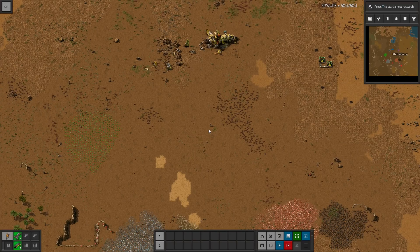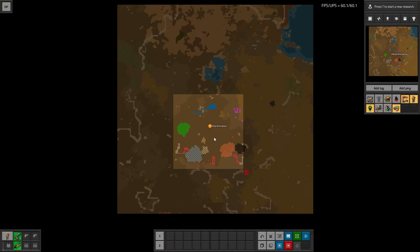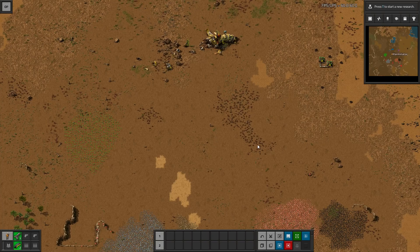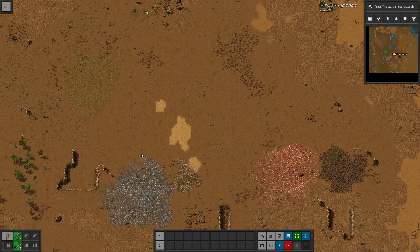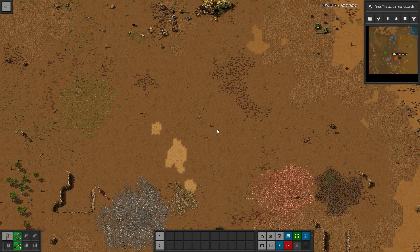Hello and welcome to another Factorio mod Spotlight. I'm Exterminator and thank you so much for joining me. Today we are covering the Outpost Planner mod. I may have done this one quite a long time ago or a similar mod, but either way, this one has been updated for 1.1 pretty recently, with a few quality of life features added. So I figured it was a great choice to Spotlight.